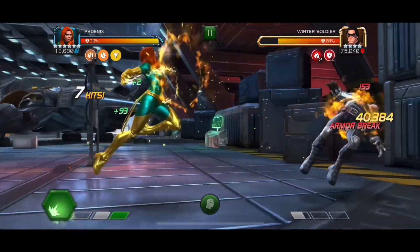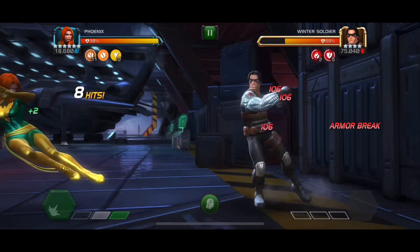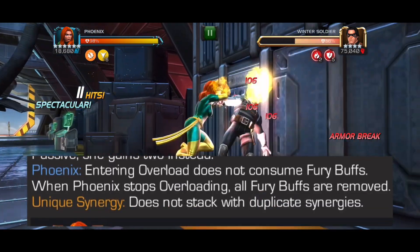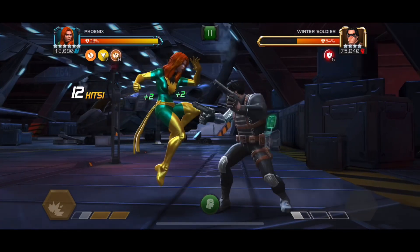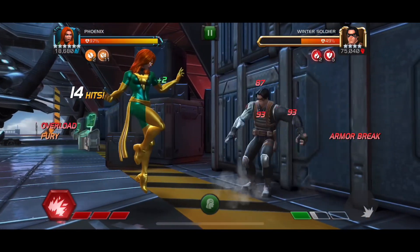It's a Phoenix team and she really only needs two of the synergies. The main two synergies are the Emma Frost one and the Professor X one. The Emma Frost one gives her the ability to keep her fury when she's overloading — because when she usually overloads she loses fury buffs constantly — but with Emma Frost you just keep all 11 of them, which is really strong.